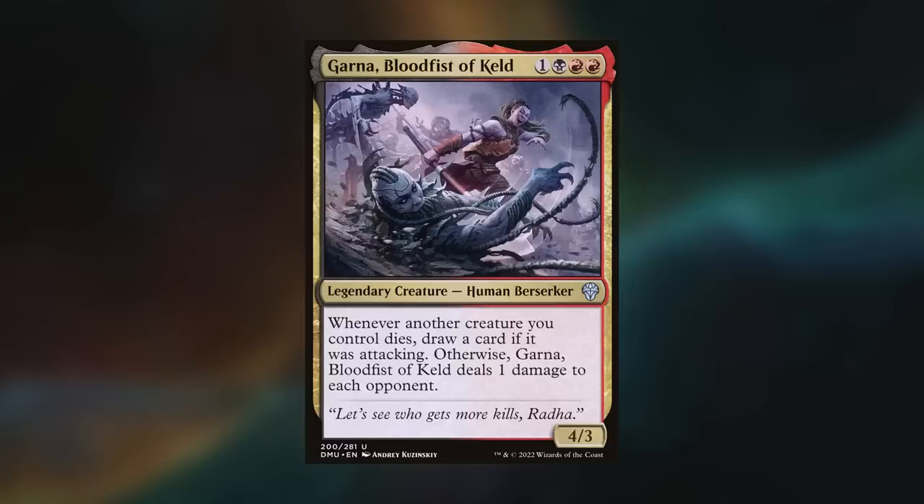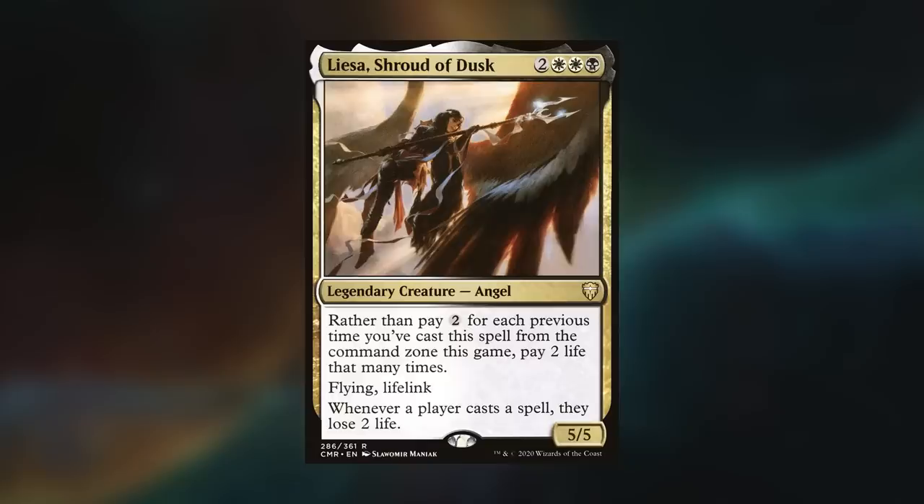I'm surprised at Garna's showing again. Kevin even upped the land base after getting the okay to change the deck, increasing lands to 38. He just did not get there, and by the time he could actually benefit from Garna being out and draw some cards, the game was all but over. Liesa continues to show just how powerful she is by existing. The amount of damage people take adds up so quickly, and all of a sudden turns of wanting to cast two or three spells are going to hurt — which can slow down the game or, in this case, speed things up because you don't want to be left behind.